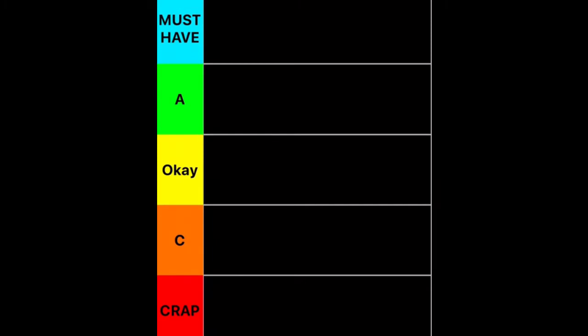It's Halloween season, it's spooky season, so we might as well do this. For our tier list, we have must-have in blue, A in green, OK in yellow — it's like mid-tier, it's OK. C is kind of like the meh, it's not that good, and then red is crap, meaning it's terrible, you should never get it, and it's just really, really bad.